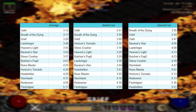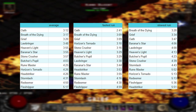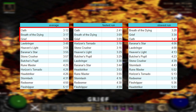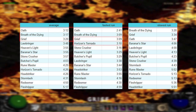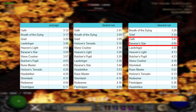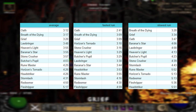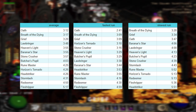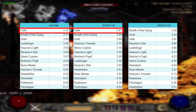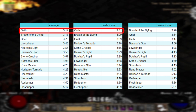Here are all the items tested, sorted by three criteria: average runtime, fastest runtime, and slowest runtime. It's clear that Oath, Breath of the Dying, and Grief take the top 3 places across all three variables. The differences are massive — though if you take the fastest run per weapon, Grief was only faster by 1 second compared to Horizons. The second conclusion is that Oath is pretty amazing for how cheap the rune word is. It held the fastest run time of all runs and the fastest average run. Just amazing how well it held up against Grief and Breath of the Dying.